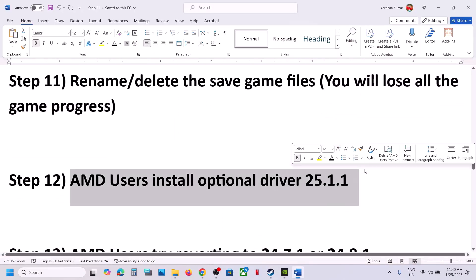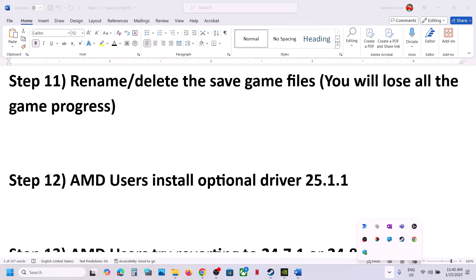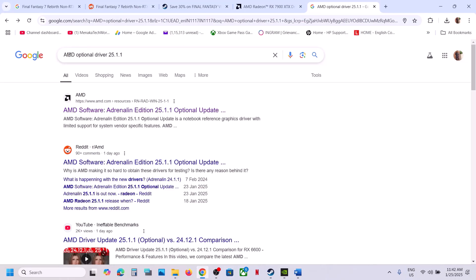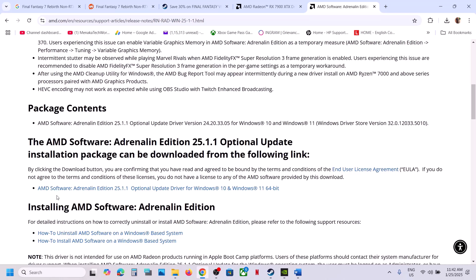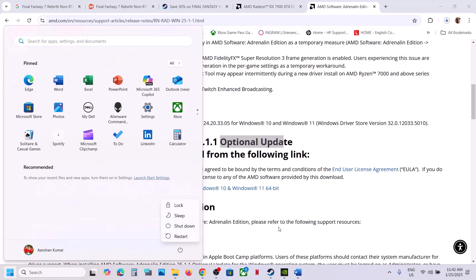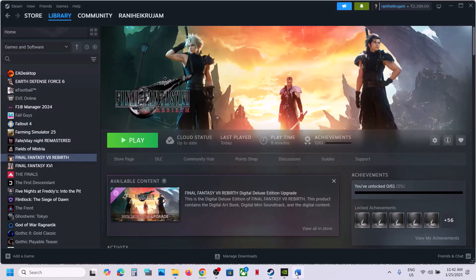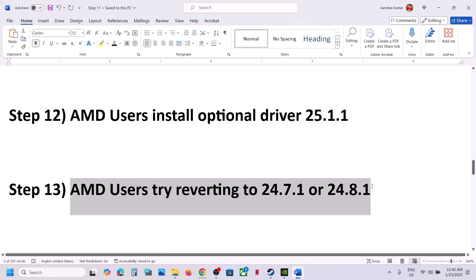For AMD users: install the optional driver version 25.1.1, which has worked for many players. In Google, search for 'AMD optional driver 25.1.1', go to the AMD website, and you will see new game support for Final Fantasy 7 Rebirth. Scroll down to find AMD Software 25.1.1, download and run the exe file, install it, restart your computer, and then launch the game.